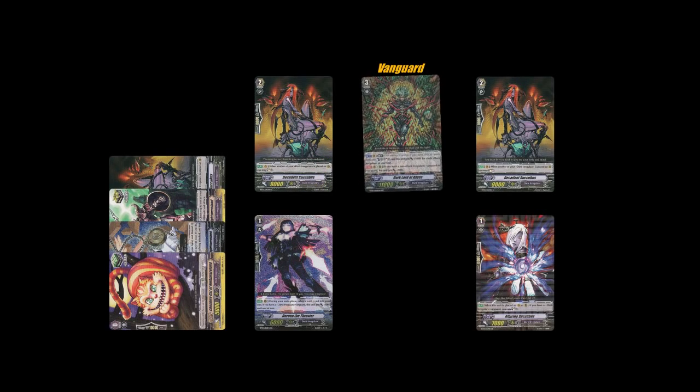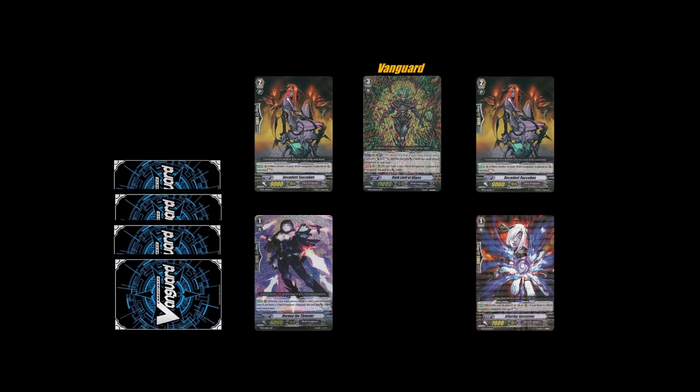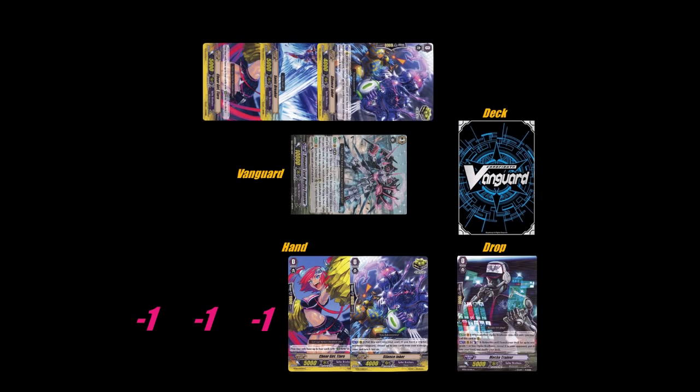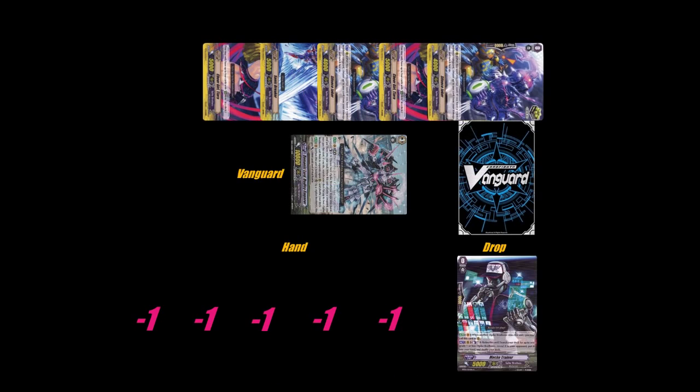Vanguards have a knack for gaining obscene power, especially during that crucial period in the late game. If Dark Lord of the Abyss is attacking you for a ridiculous 46,000 power, are you going to lay down anywhere from five to nine cards to try to stop it? A Perfect Guard can stop it with only the loss of two cards.